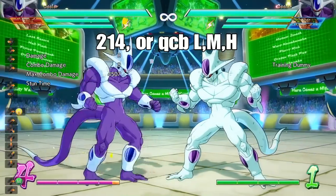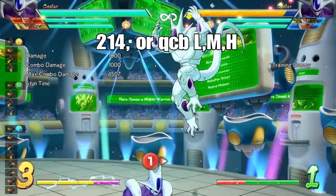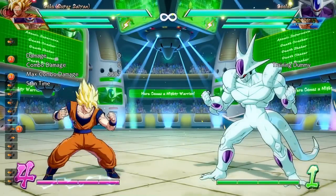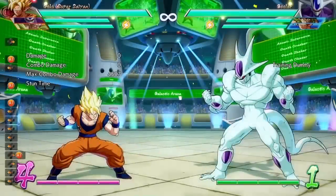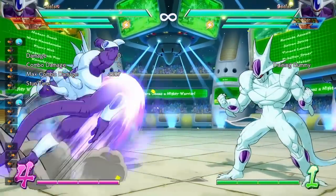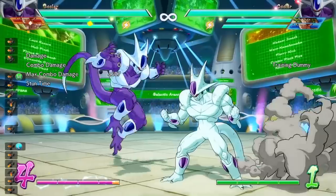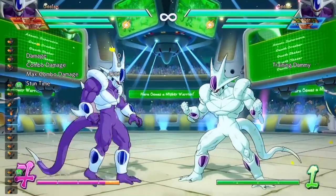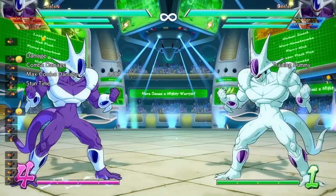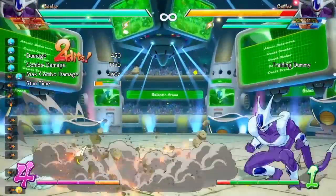The next special move is his DP — a rising knee. It's very good and has three versions: light, medium, and heavy. This is also his assist, and it's faster as an assist. From testing I believe it's fully invincible on startup as an assist and has pretty great range. The light version is faster but doesn't have as much range. The medium version is slower but has more range and I believe it's invincible from frame one. The enhanced version has the startup speed of the light version but the range of the medium version — the best of both worlds.